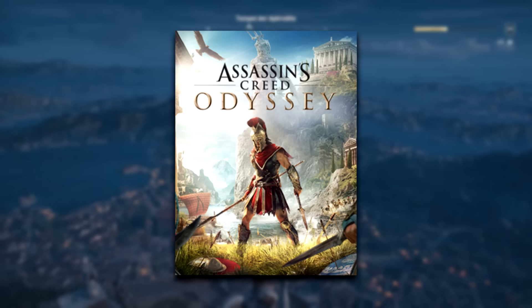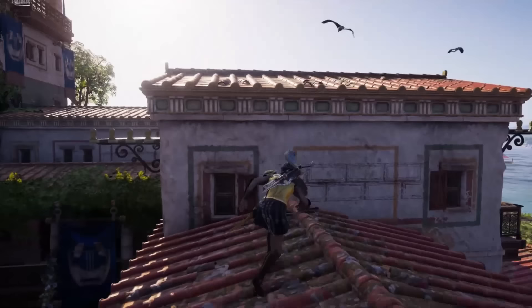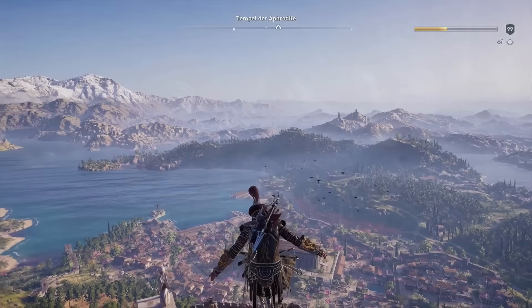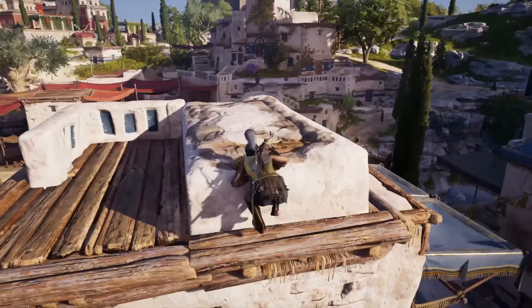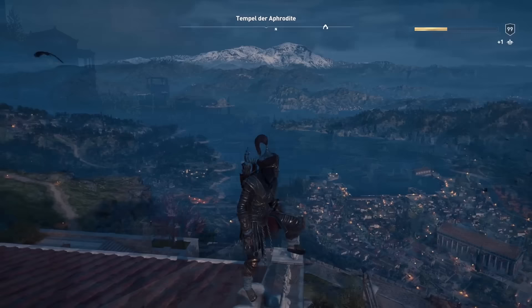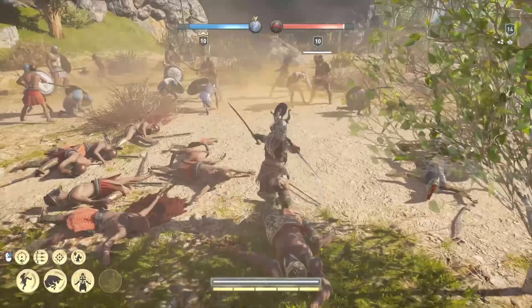Honestly, Assassin's Creed Odyssey's setting could be both second and first on this list — it was hard to make a choice between putting it as my favourite or second favourite, but I persevered and decided on second. The Greek setting in Assassin's Creed Odyssey is simply breathtaking, and one of the reasons why this game is one of the more popular ones in the series. From the sprawling cities to the rural villages, every location in Odyssey is rich with history and culture. The vibrant colours of the Greek architecture, the winding streets of Athens and the rocky cliffs of Crete all make for a breathtakingly beautiful world that is an absolute joy to explore.